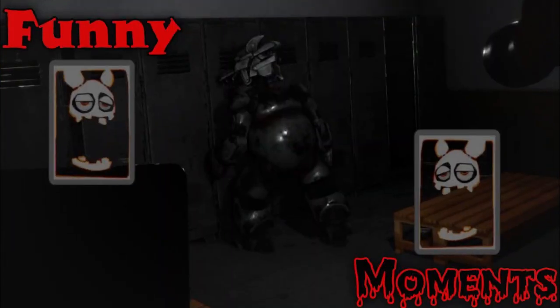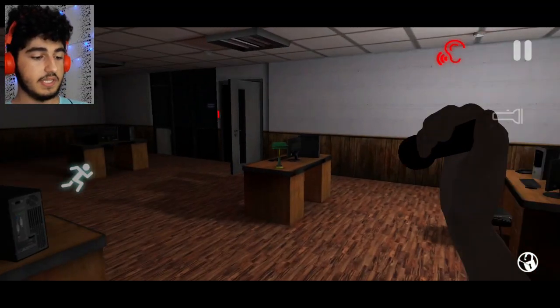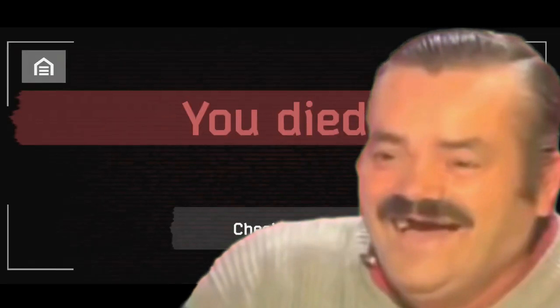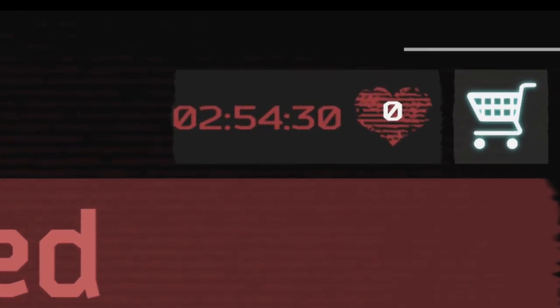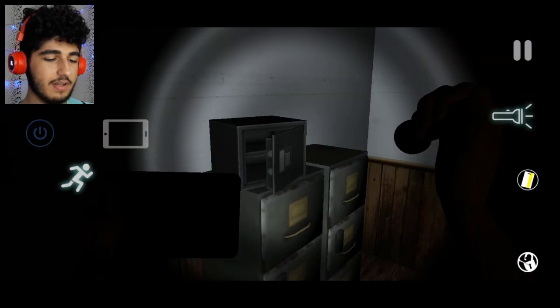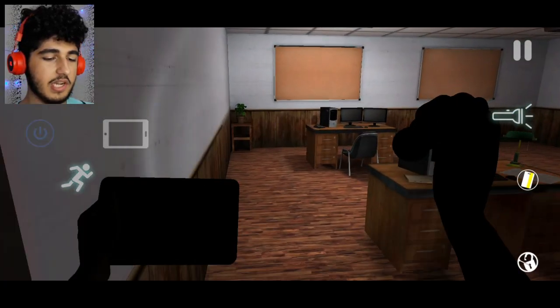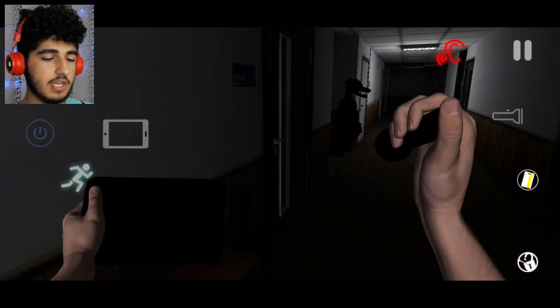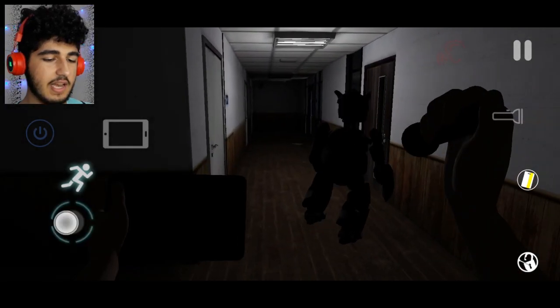I can find this bug of wolf in the PC version. Really it's a bad jump scare. Looks like it is the key card. Funny moments in the PC version of Case Animatronics.